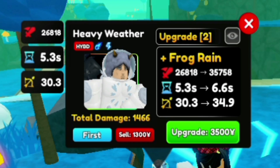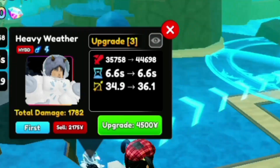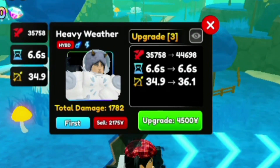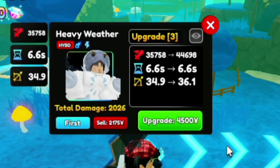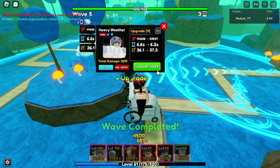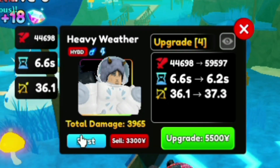We're about to get Frog Brain, which is one of his abilities. He still has some of his old abilities and he's got an extra one now. Upgrade three: 35,758 damage, 6.6 SPA, 34.9 range. Upgrade four: 44,698 damage, 6.6 SPA, 36.1 range.